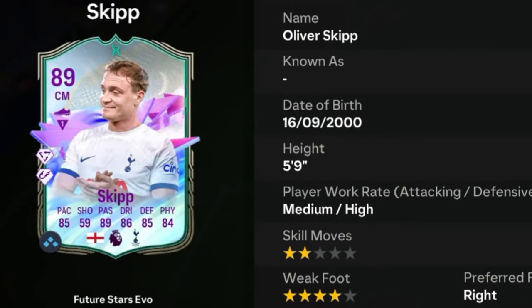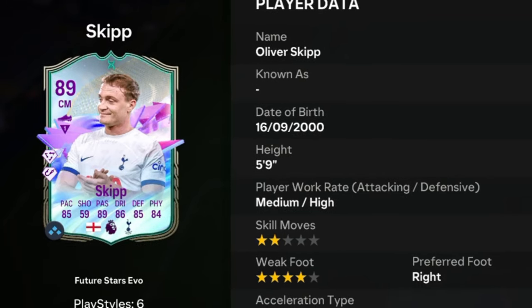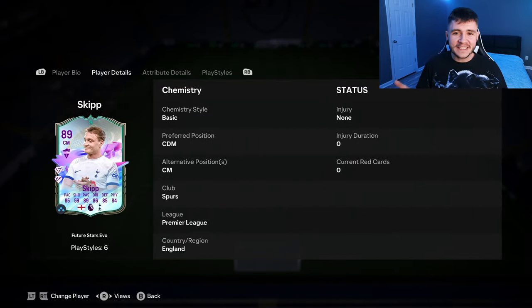Skip is an 89-rated card. He has medium-high work rates, is right-footed with two-star skill moves and four-star weak foot. We don't see much versatility with the card as he can only play the center defensive mid and center mid positions.